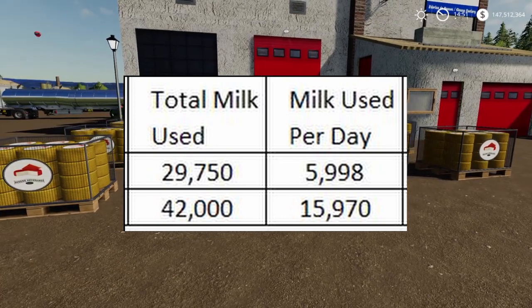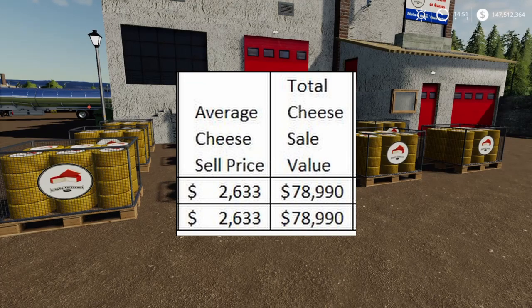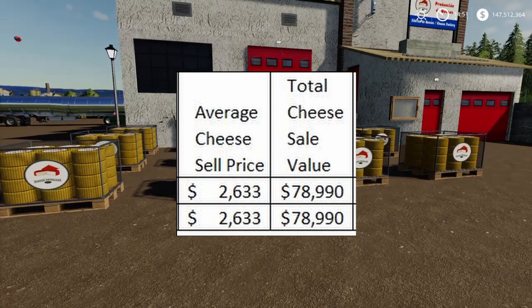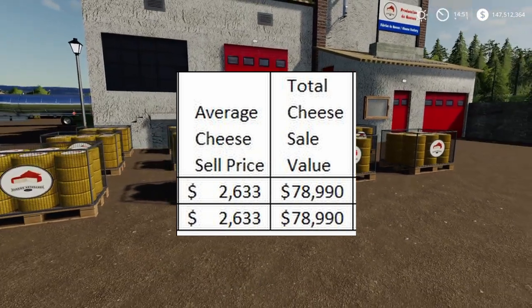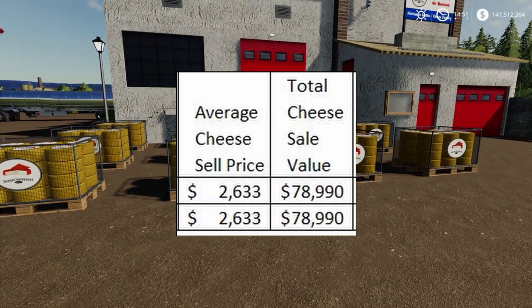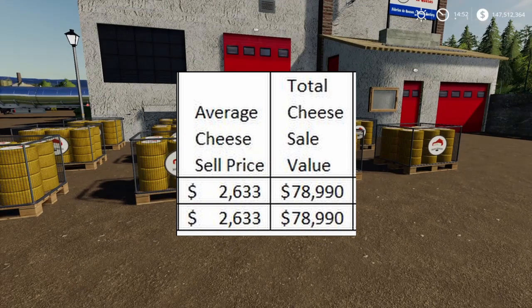What is the average sell price of cheese? It's $2,633. I got that by looking at the pricing menu, seeing all the different places buying cheese, adding them all together, and dividing by the number — so this is the average of every sell point. Some are higher and some are lower, so just like any other crop, pay attention to where you're getting the best price. This is just a snapshot at one timestamp; it could be higher. Your total value for 30,000 liters comes out to $78,990.